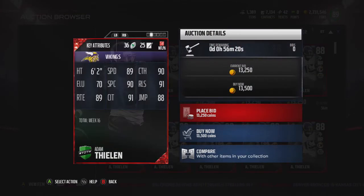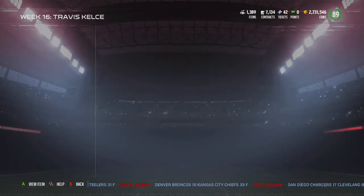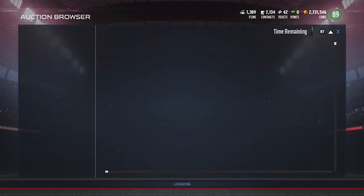I'm surprised he didn't get a hero card. This guy had like 202 yards and two touchdowns versus the Packers, but the Vikings are just too bad to beat the Packers. He has 89 speed, 91 catching in traffic — good everything besides elusiveness. This guy came out of nowhere this season and has had a really good year.